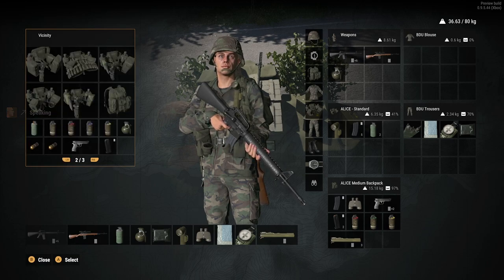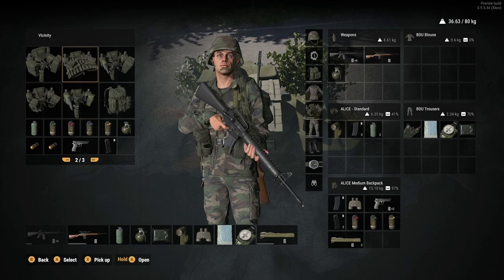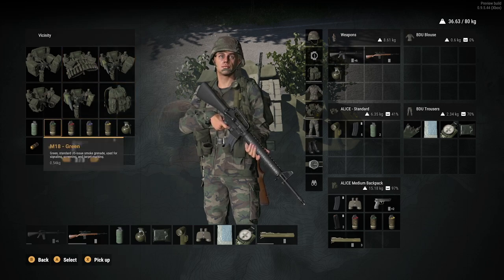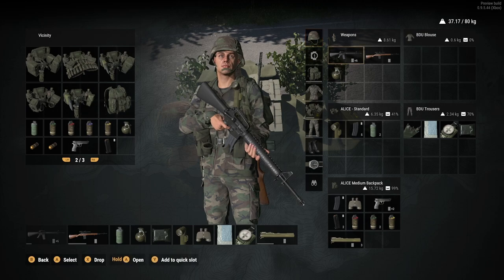Then when we want to pick something up, we press A to go into the box and then we can navigate around with our D-pad. I'll grab another smoke grenade — press X to pick it up and that will get fired across into our inventory. So it's ended up down here, as you can see.